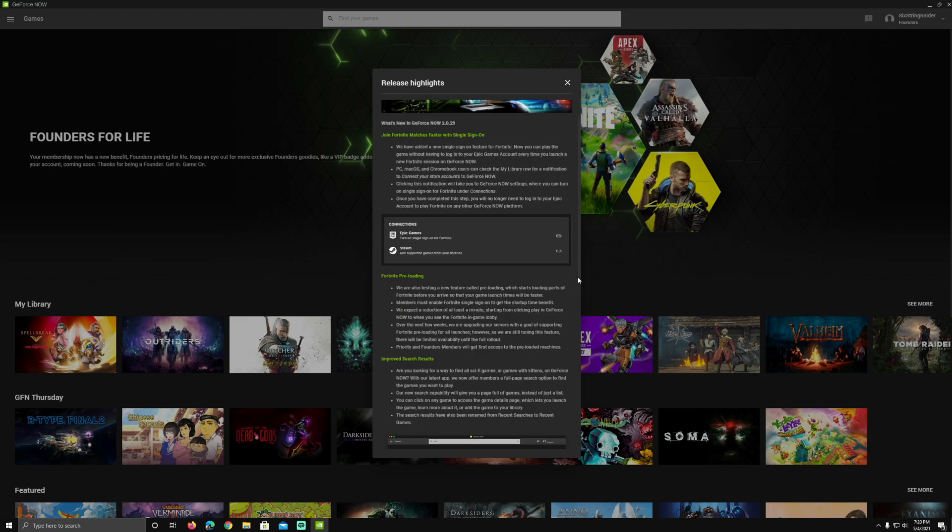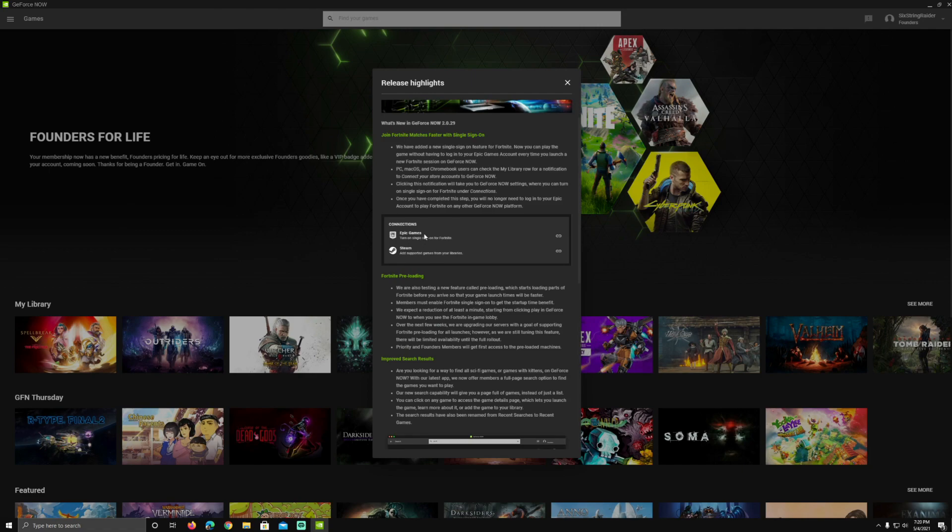With this update we get more bug fixes and tweaks, and we get the connecting to the Epic account. What they're working on is a single sign-in feature. We've added a new single sign-in feature for Fortnite — now you can play the game without having to log in to your Epic Games account every time you want to launch a new Fortnite session. PC, Mac OS, and Chromebook users can check the My Library row for a notification to connect your store accounts to GeForce Now.